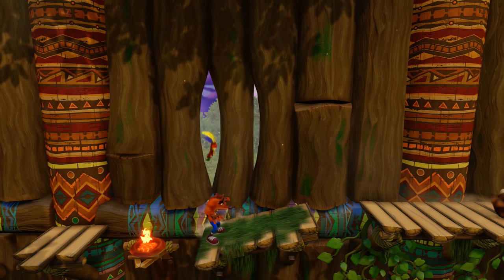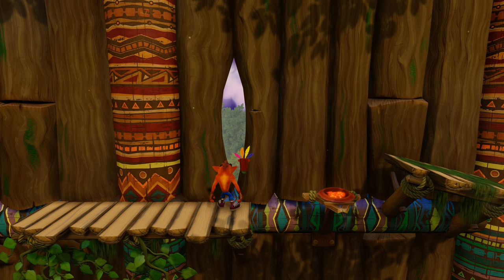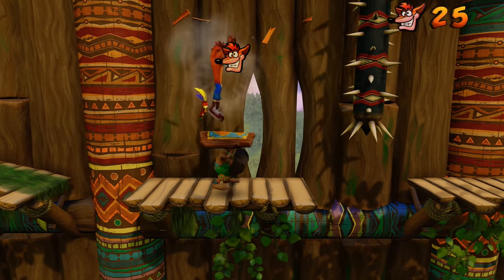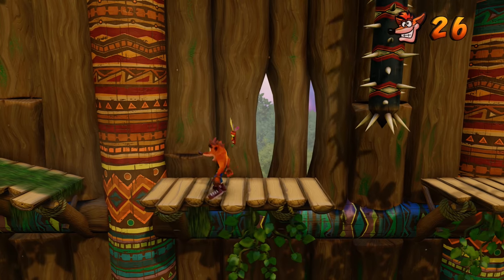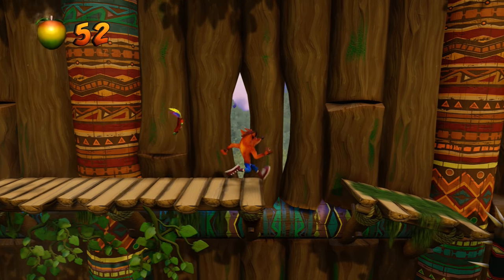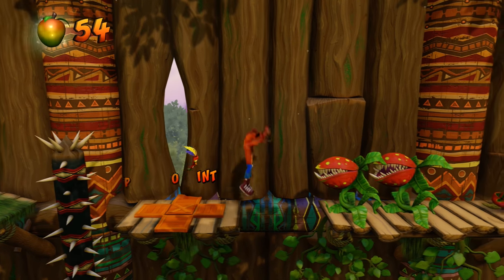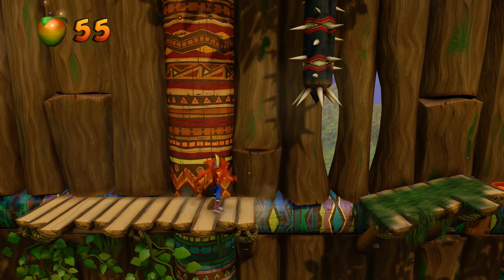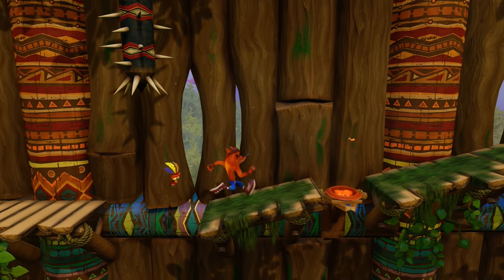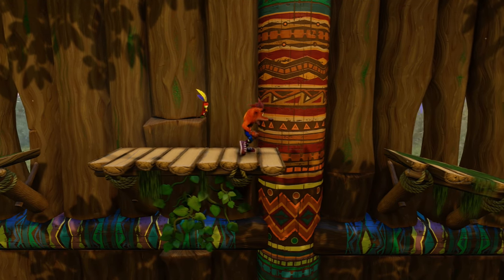Watch out for the fire — we'll take damage from that. Got to watch out for the spikes, but we still have a mask. We're sliding down that slippery slide, need to watch out for that. You can actually bounce on the fire turtles too — I bounced pretty high up in the air. Use those as launch pads.